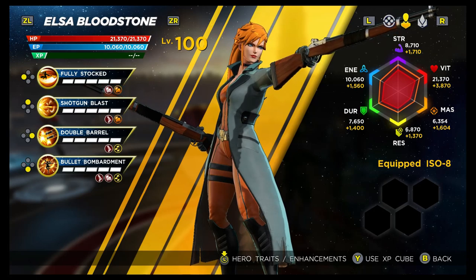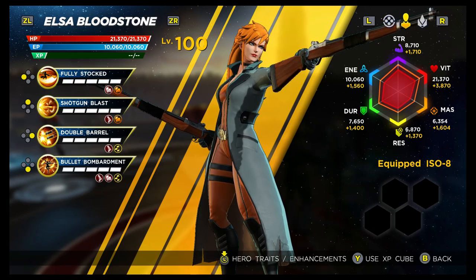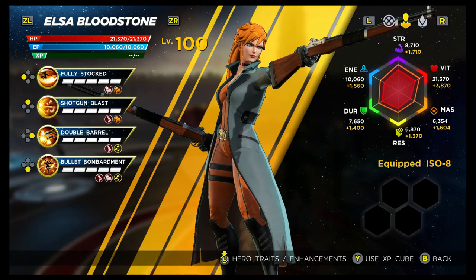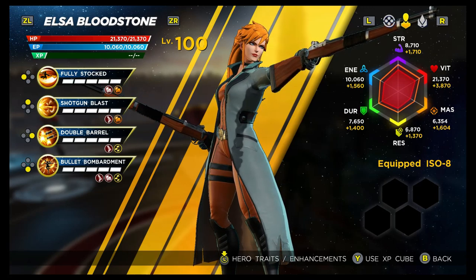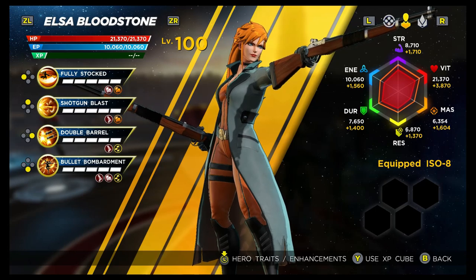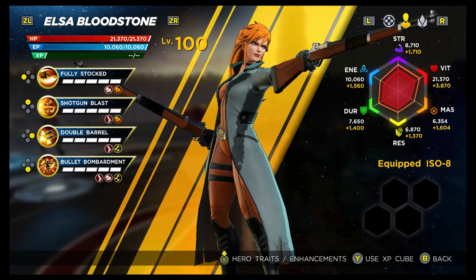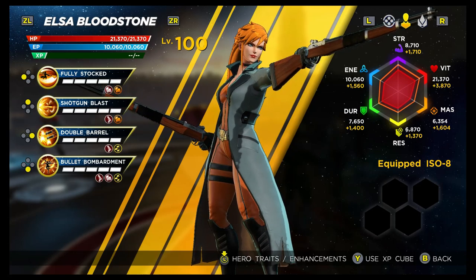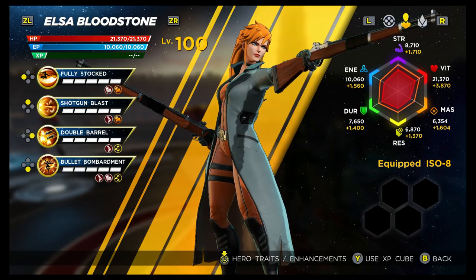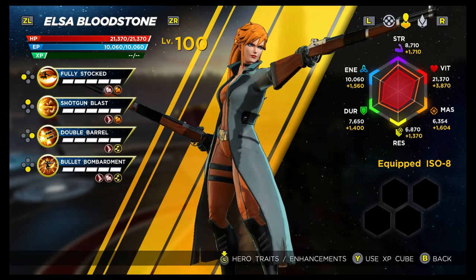Looking at her abilities, we have a mixture of projectile and melee tags, but the one skill with the melee tag is one we're not really going to use. She doesn't have any hero traits unfortunately. Looking at her stats, they are on the lower side: Strength is C, Vitality is F — not really a problem since you'll be staying at range — Mastery is F, Resilience is D, Durability is D, and Energy is B. That energy helps keep her attacks going, but she is quite squishy so you really want to stay at range.